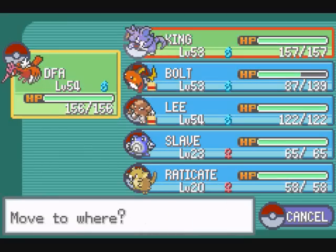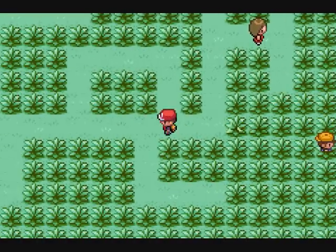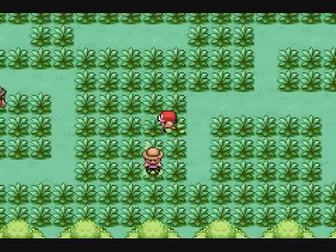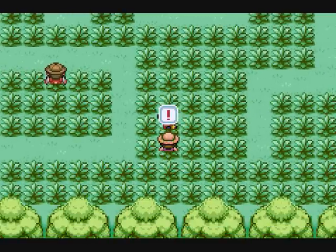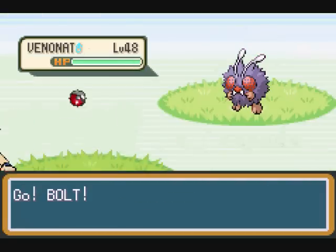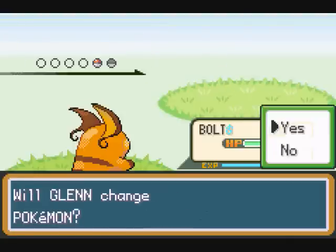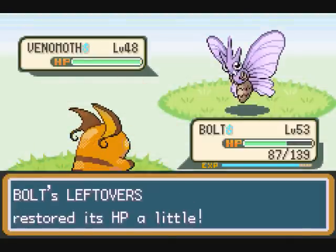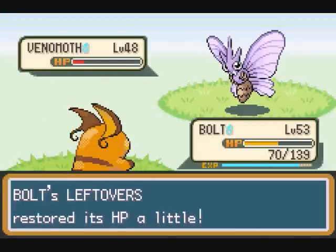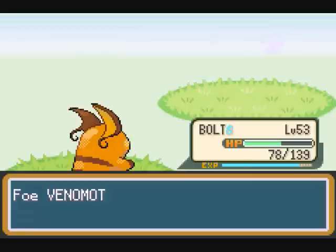We're gonna put the low level in the lead again. And there is a pattern to this if you zoom out — you can see... look at all the bug Pokemon! Ooh, Venonat. I don't think it's part flying yet, but that doesn't matter. Venomoth is. He's bugged — what is he, bugged? He's not part flying now.